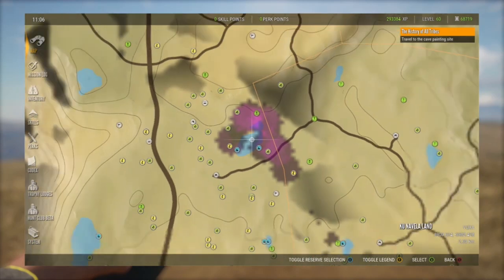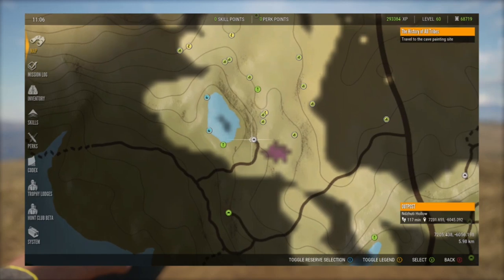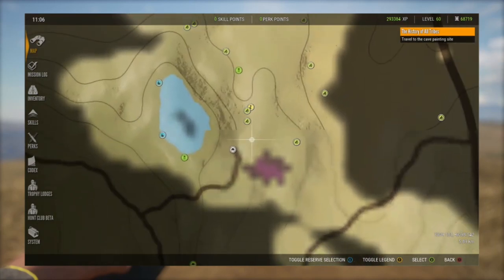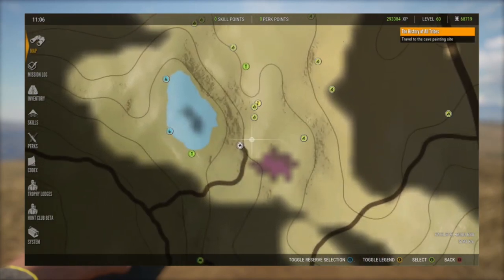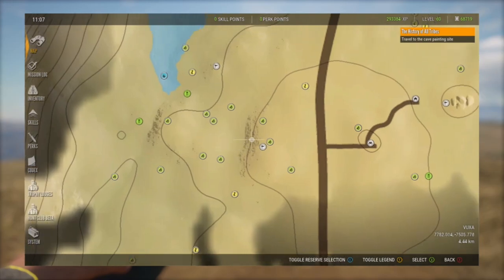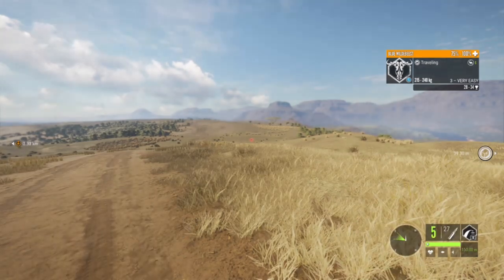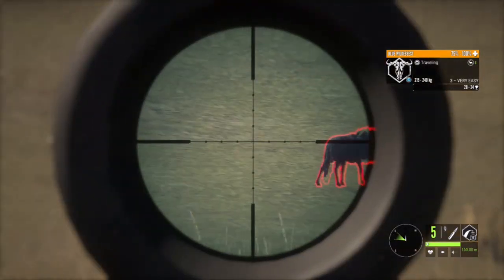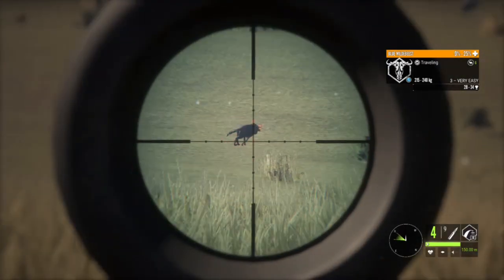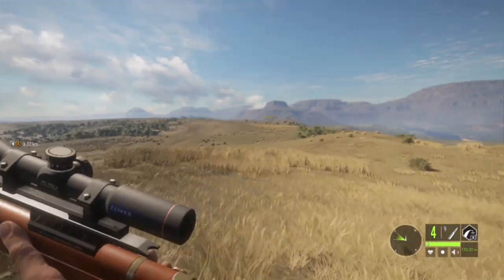I put a tripod right here and there are gemsbok and lions, so I definitely encourage you to come here and check this out. Another hotspot would be right here at the bottom left corner of the map. Just come here in the morning around 8, 8:30, or 9am, and walk all the way down here and then back up to the road. While we're here, let's try to get this guy - and we got him boys!